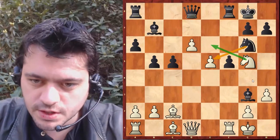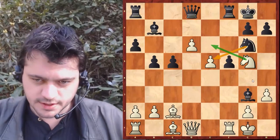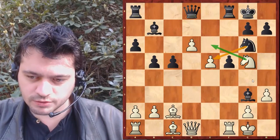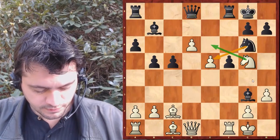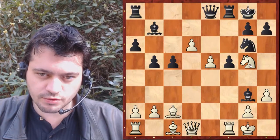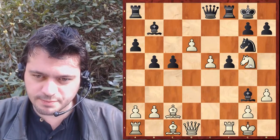Cavalier G5 — excellent coup. Il menace la fourchette en E6 : cavalier prend E5 ne va pas à cause de cavalier E6 fourchette, qui gagne immédiatement du matériel. Je ne pense pas que l'attaque soit suffisamment forte pour donner le matériel. Après cavalier G5, c'est dame E8 qui est joué. On voit que le pari des blancs est obtenu — les pions avancent et créent des menaces dangereuses, et la contre-attaque noire n'est pas si forte que ça.